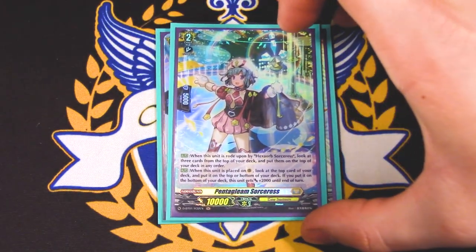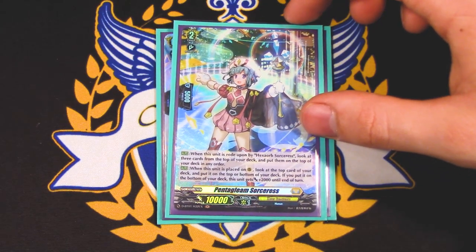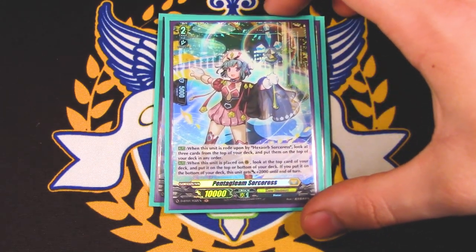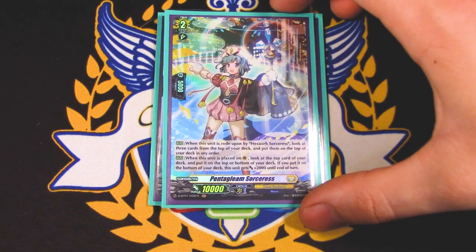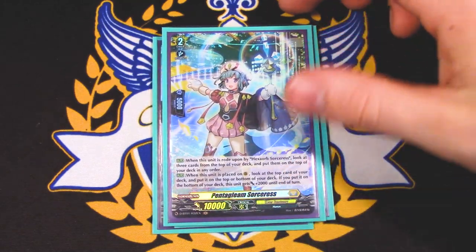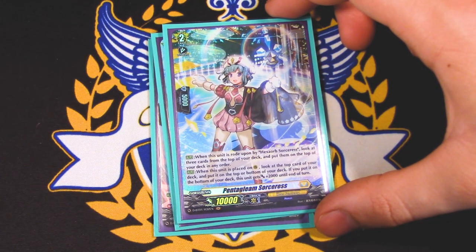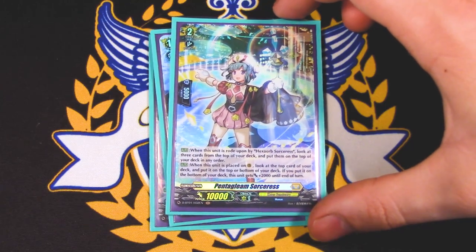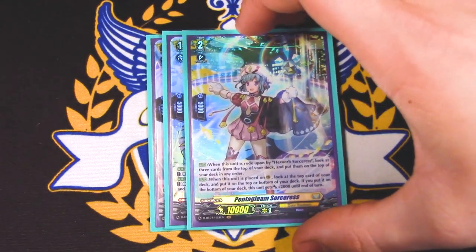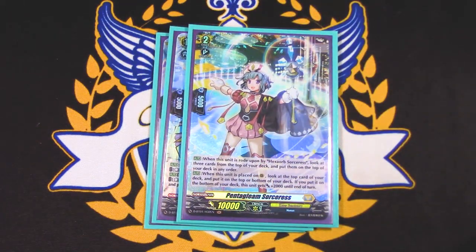Grade two is Pentagleam Sorceress. When this unit is rode upon by Hex Orb, you look at the top three cards of your deck and put them on top in any order, which is really helpful. The other skill is when it's placed on rear, you look at the top card of your deck and can put it on top or bottom — if you put it on the bottom, it gets 2k. I do run this in the main deck as well. I still think this is really helpful just to see what the top three is so you can set up early game plays, manipulating your deck right from the get-go. I like Pentagleam.